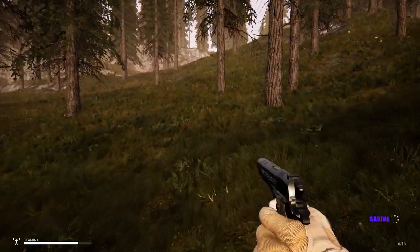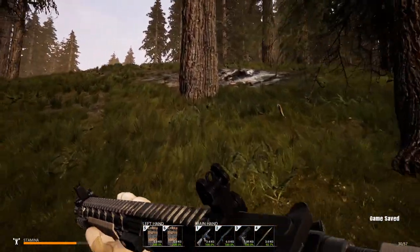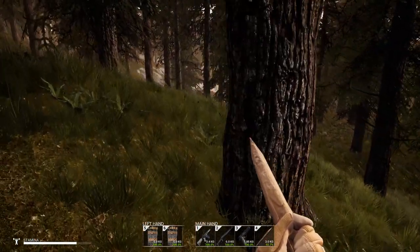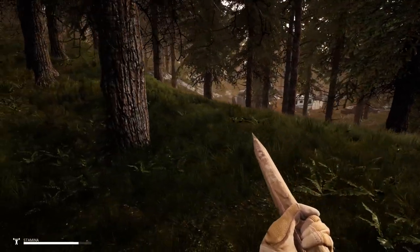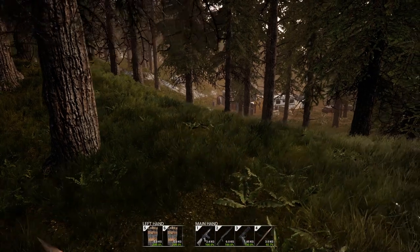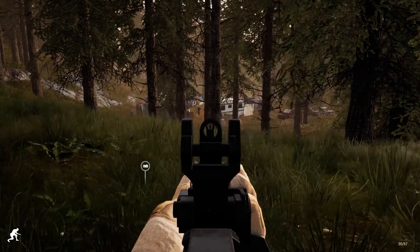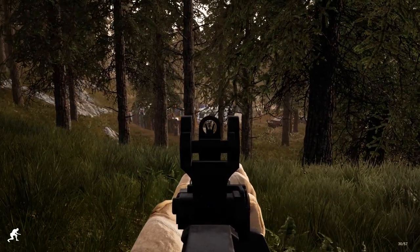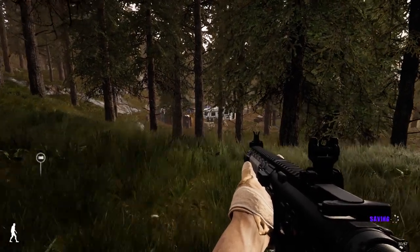That camp used to have walls around it and now they've got nothing. I feel like I want to run in there with the shield just to see how well it works. They do have some walls - not many - but yeah, these guys are in trouble. If I had a sniper rifle this would be GG. Okay, save and let's get to shooting.